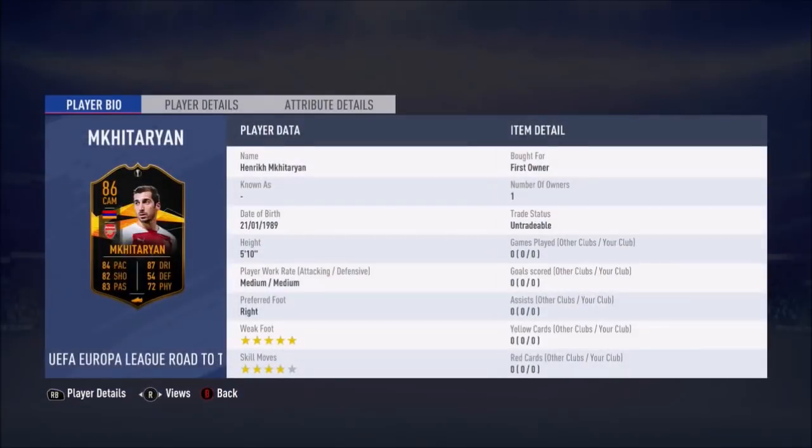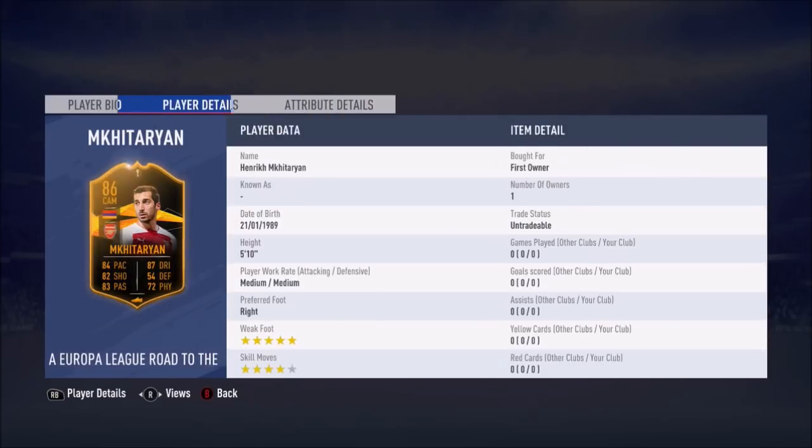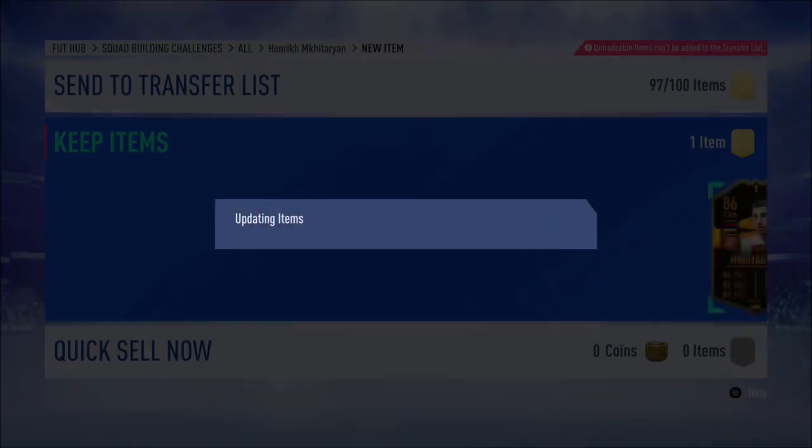Five star weak foot is huge on this game. Four star skill moves, which is nice. I'm interested to see what his shooting is, because his finishing was only 76 beforehand. He's 5'10 as well, which is a good height. His finishing hasn't been boosted much actually — shot power's high, but his long shots and finishing aren't great, considering he's got a decent shot in real life. His long pass isn't high either, which I thought would be higher. Good acceleration, good attacking positioning, vision's good, agility's really nice, and stamina's good as well. His defending stats might let him down a bit, but I need a right centre mid at the minute.